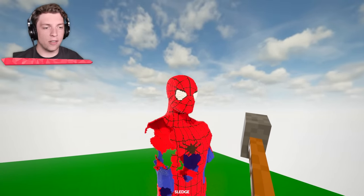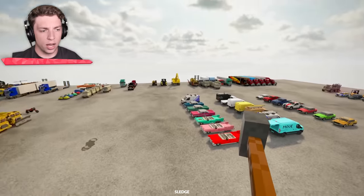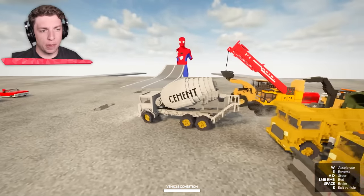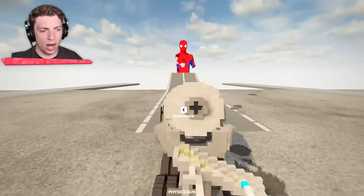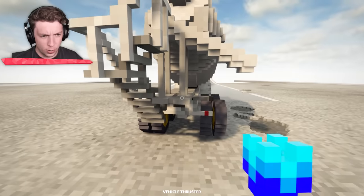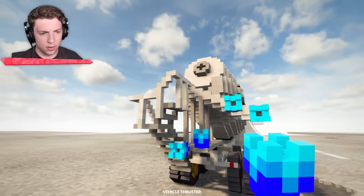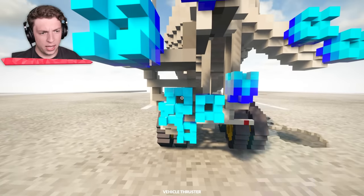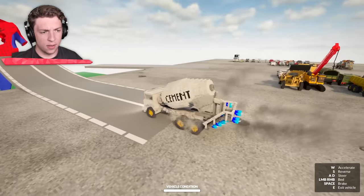I need to try and figure out if there's a way that I can get Spider-Man in the head somehow. What about a cement truck? That feels like it could be pretty good. I think with a bit more speed this thing would absolutely wreck, because it's got the height to not flip over — at least I'm hoping so. If we keep our thrusters lower down and not too high, that might help us a bit. They're a bit unbalanced, but it gives us some boost at least.